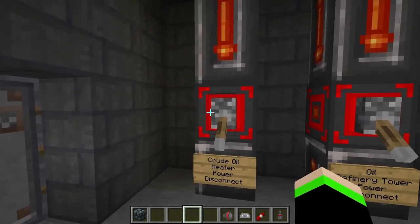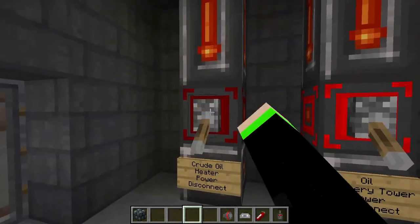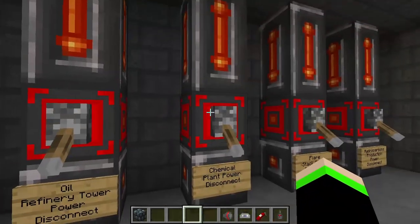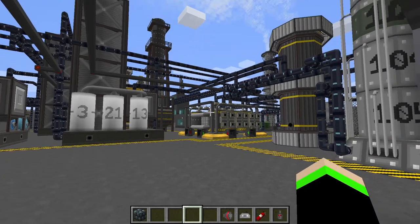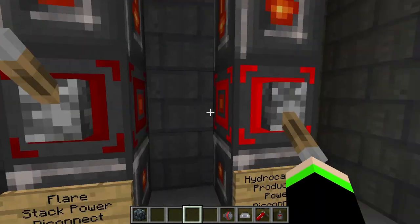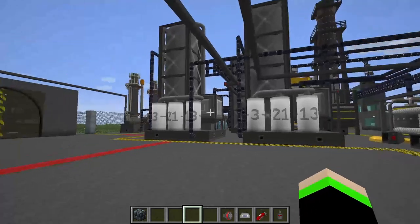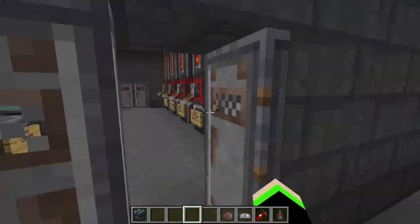Let's get into it. We have the crude oil heater power disconnect, which disconnects the crude oil heaters from the grid. Next, we have the oil refinery tower disconnect, which disconnects these two towers from the power grid. Then we have our chemical power plant disconnect. We have our flare stack power disconnect, which disconnects these flare stacks from the power. And then we have the hydrocarbons production power disconnect, which disconnects the hydrocarbons production area of the facility from the grid, just in case there are any industrial accidents.